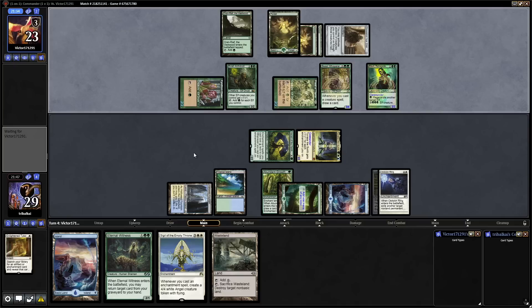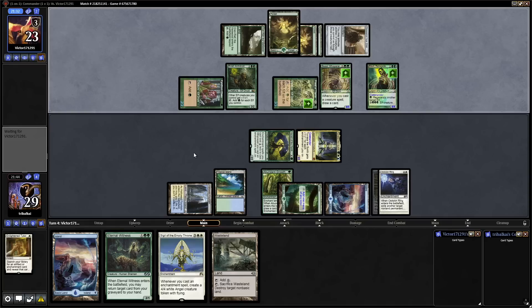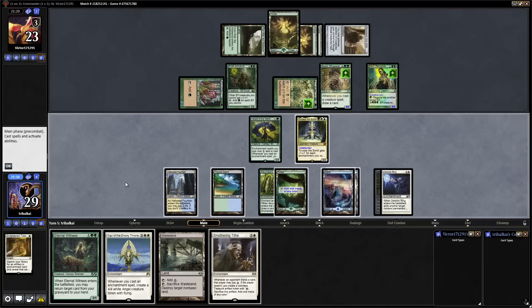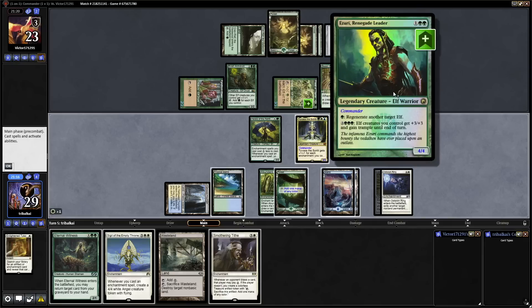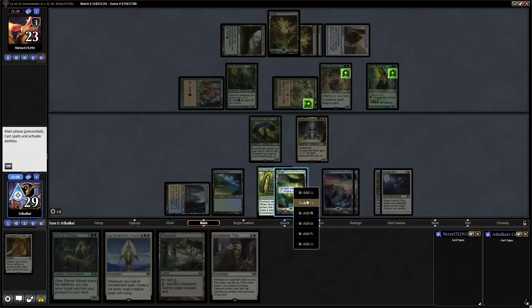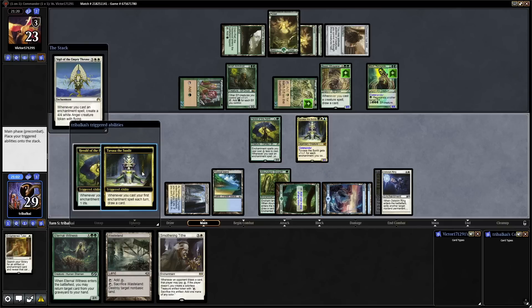They've got a land drop to make. Now it's a +1/+1 counter on the creatures that entered this turn, and they are setting up for an overrun next turn, I think. Smothering Tithe isn't going to do too much to help us. They get Trample off of this, so getting another body into play isn't going to help. The Enlightened Tutor is too slow — that's the problem with Elves, they're really, really fast. Let's just go for the Sigil of the Empty Throne.